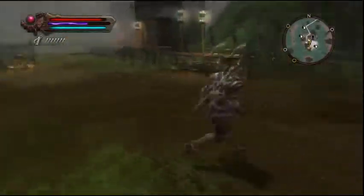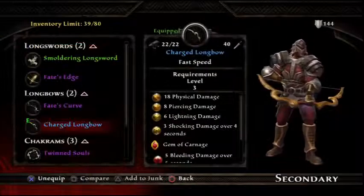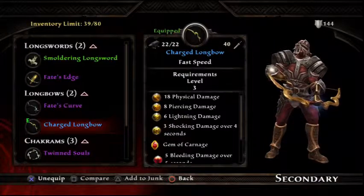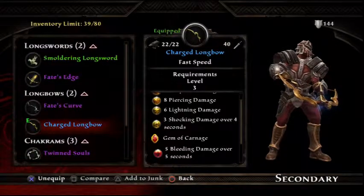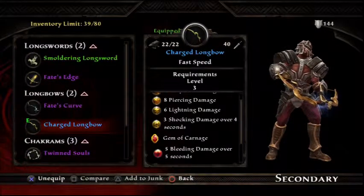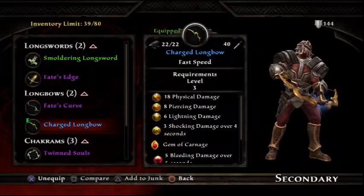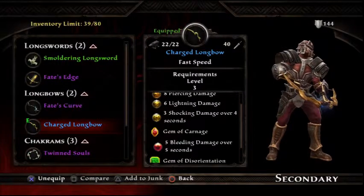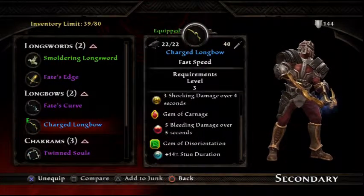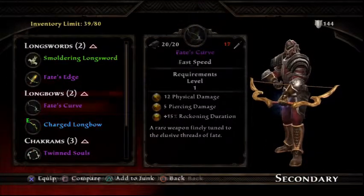Alright, so we are back. I did some leveling up - weapons. I've got some new gems and I upgraded this charged longbow. I boosted it up, put a gem of carnage I made out of the stagecraft - went back to Odorath, the first town, to make it. I got 5 bleeding damage over 5 seconds, so this is pretty good. I also upgraded its utility and got the gem of disorientation, which is a 14% stun duration. So this is a badass longbow now. I'll be using that more.